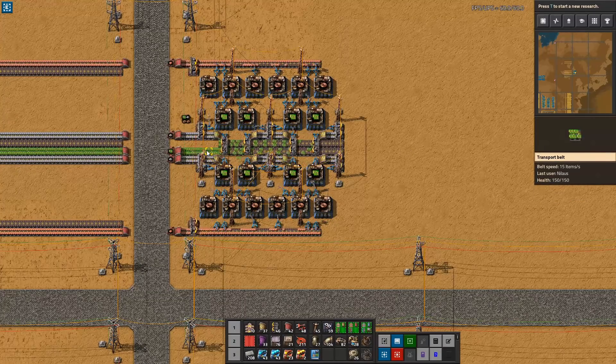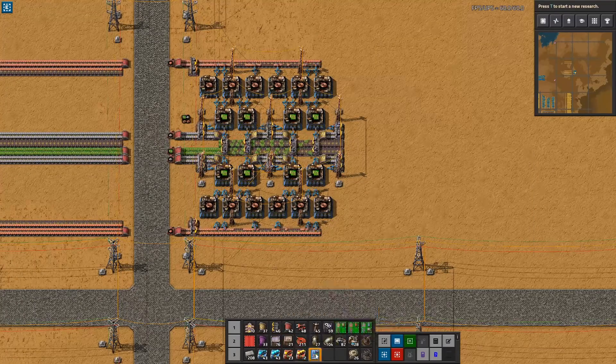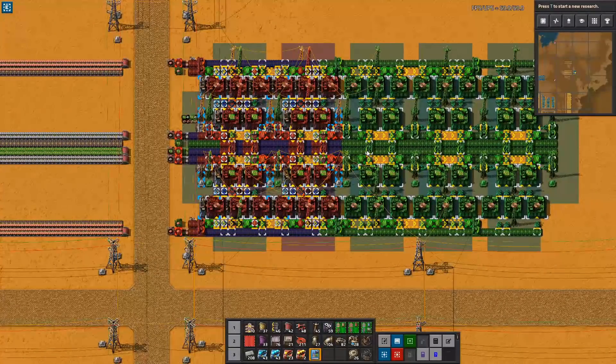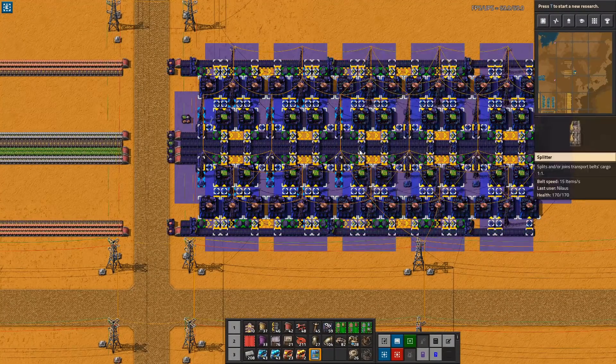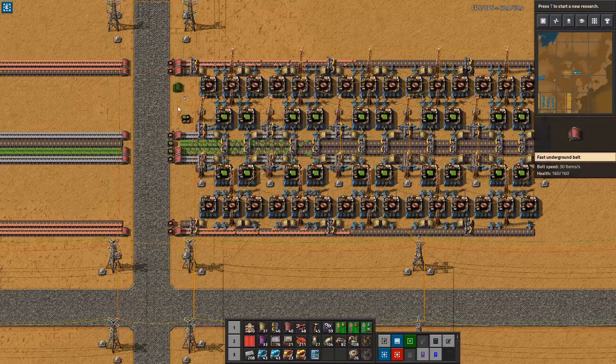So we're producing 12 circuits per second. It could be, for example, when you start building solar panels — they will require quite a lot of green circuits. So you might want to upgrade, but you're still in the yellow belt era. Now we upgrade this one to produce two full yellow belts outbound — that's 30 circuits per second. We're putting this one in and hooking up the additional lines.